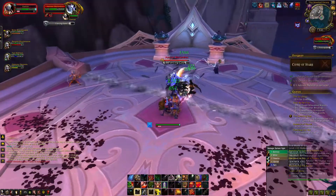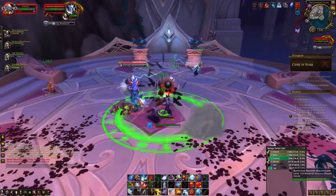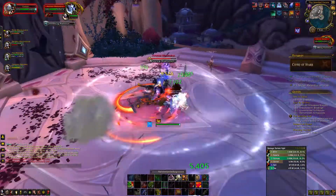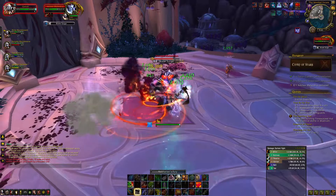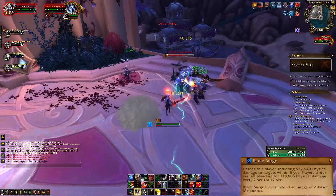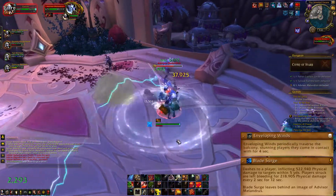After you're done with the unmasking business, open the door to Advisor Melandrus. This is a boss you want to have Bloodlust ready for, as it is kind of a DPS race. He will dash to a player dealing some damage, but more importantly, leaving a copy of himself behind. He will also summon winds which you need to move from, as they will stun you.